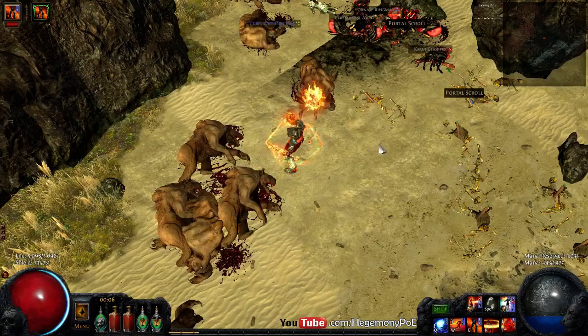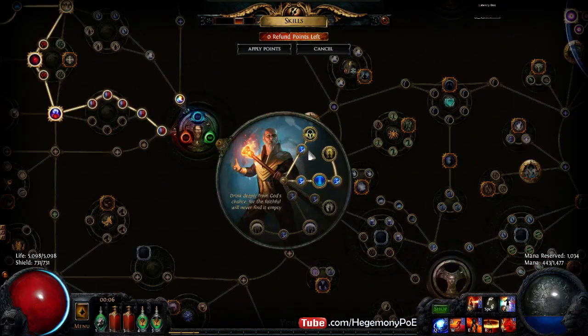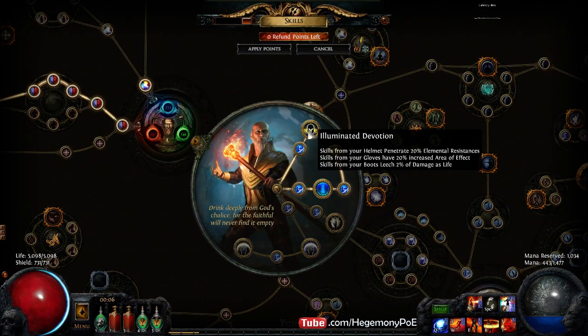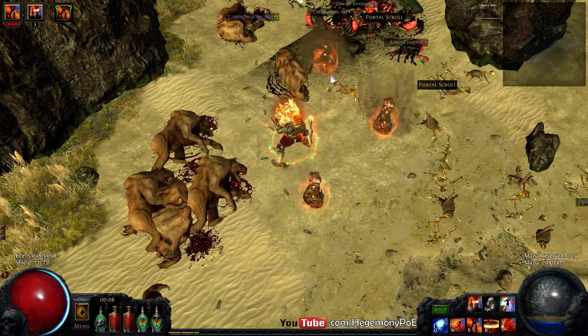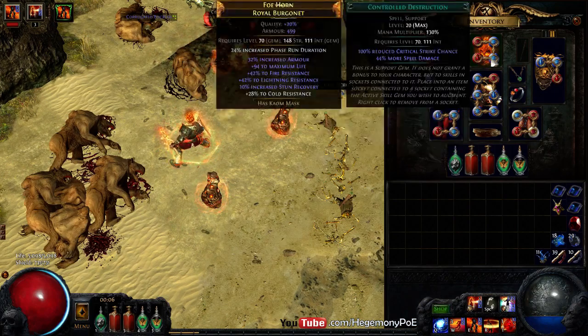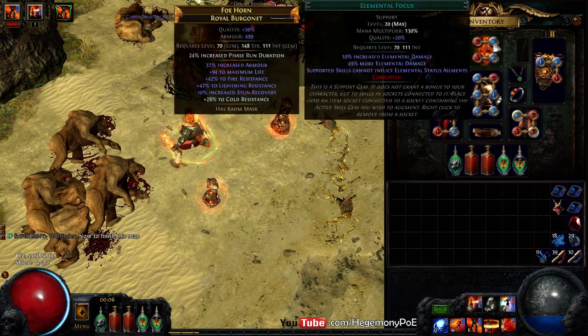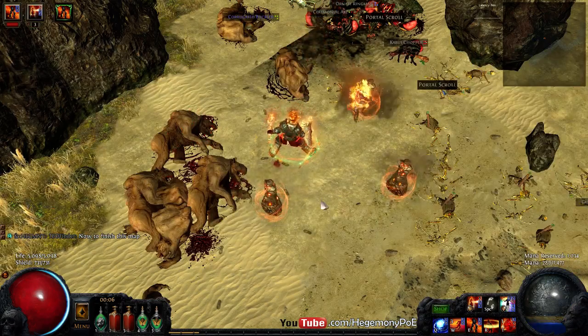The main motivation for exploring this build was to use Illuminated Devotion, which is a very interesting notable the Hierophant has to offer — skills in your helmet penetrate 20% elemental resistances. My strategy was to put Flame Totem in a four-link with an extra 20% elemental penetration. On top of that I have Fire Pen, Elemental Focus which is a 49% more multiplier, and Controlled Destruction which is a 44% more multiplier. So now I can summon three of these elemental totems to do my single target bidding.